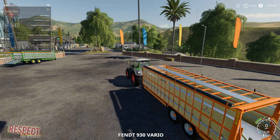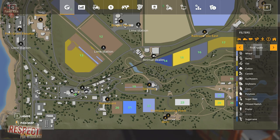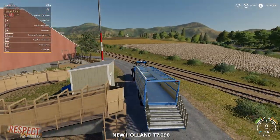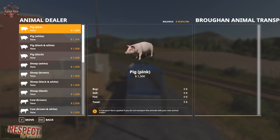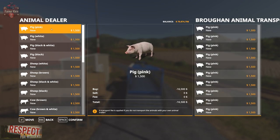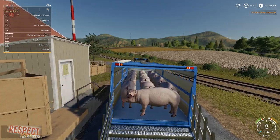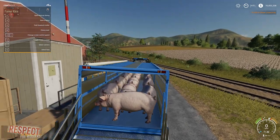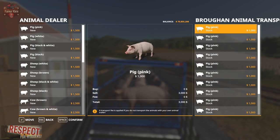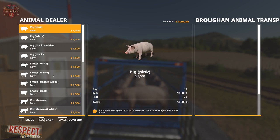I've got another trailer set up here at the animal dealer. I wanted to show you guys basically what this trailer looks like when it has animals in it. Let's go ahead and load it up with some animals — first we'll fill it up with pigs. There we go — that's what it looks like with a full load of pigs.